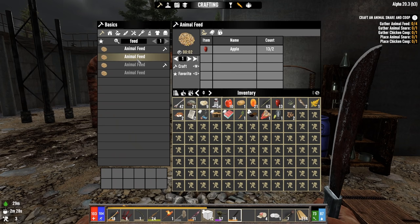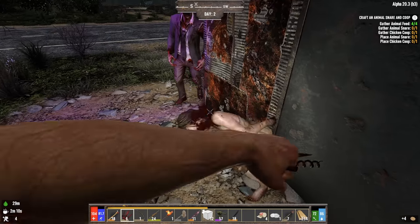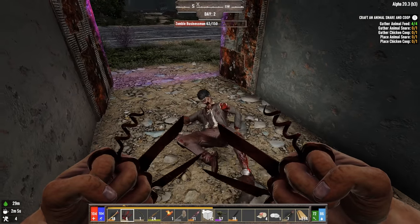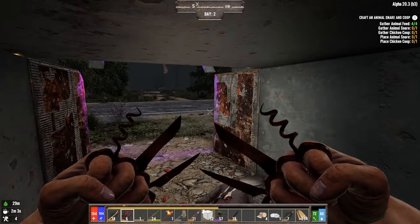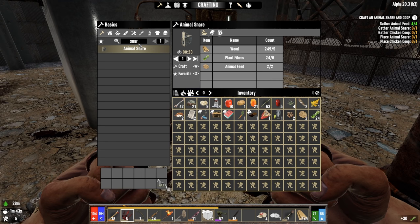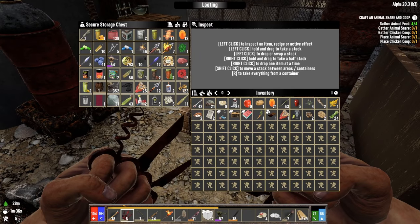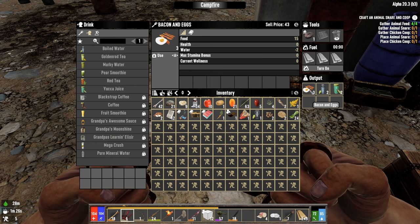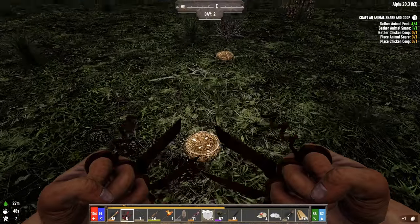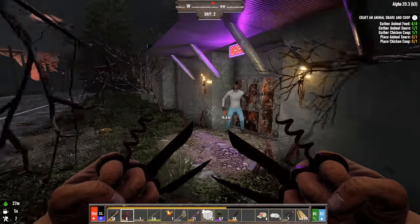We need to make some animal feed - we need four of it. This seems to be a viable weapon - got to get a little up close and personal, but that's okay. Now we can do an animal snare - we need one. We also need a chicken coop, and for that we're going to need eggs, which I do believe I just cooked them all. Let's eat a couple and we'll go find two eggs. One. Two. Chicken coop.